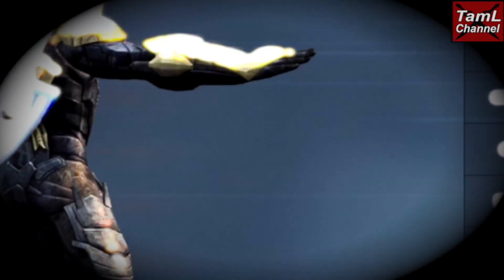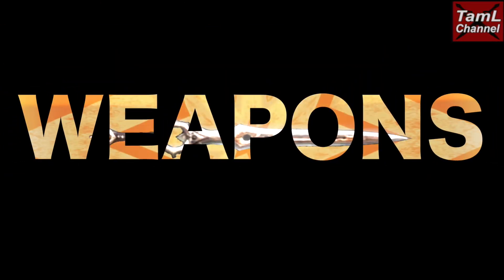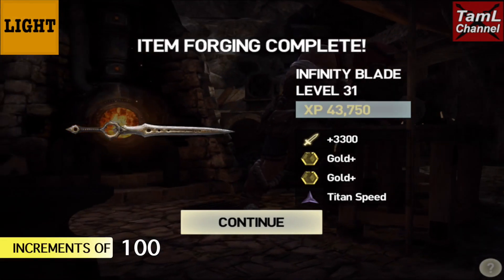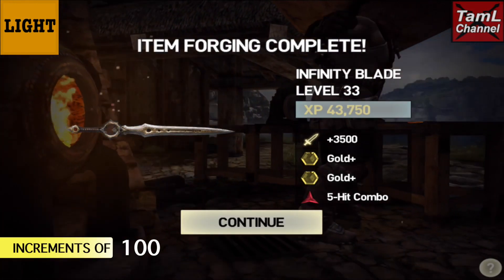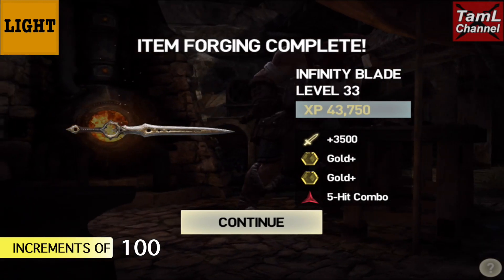Hi guys, I managed to get my equipment to level 35 and I'll show you the stats in this video. First we'll look at weapons, and for light weapons starting at level 31 it's 3,300 attack. It goes up in increments of 100, so for every level you get another 100 attack and the XP stays the same.